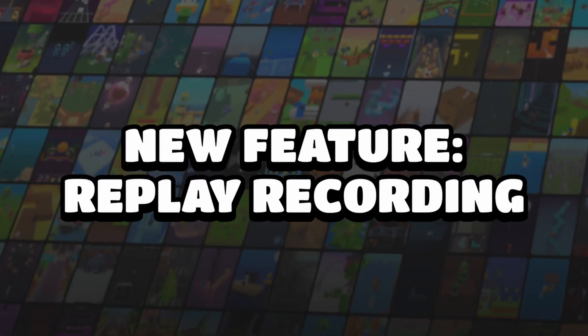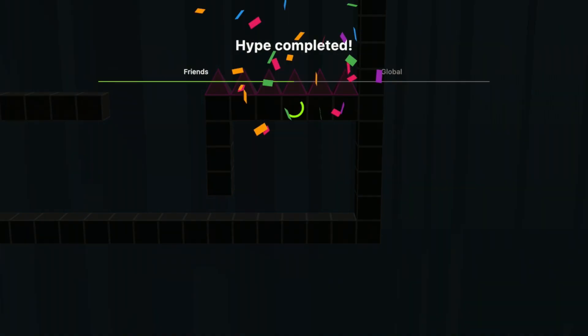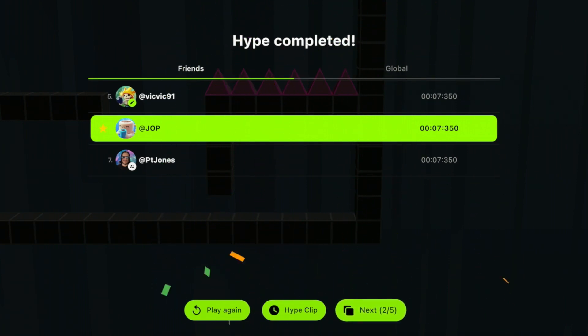Now you can easily record and share replays as clips. Once you have finished the Hype you'll get an option to save the replay as a video. This will make it much easier for you to share your most masterful or funniest moments with friends or social media. With this feature you don't have to worry about screen recording your every session. We can't wait to see what kind of clips you'll be sharing on social media. Remember to tag us when you do!